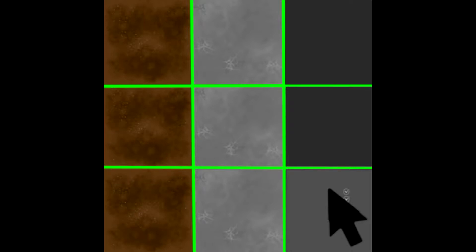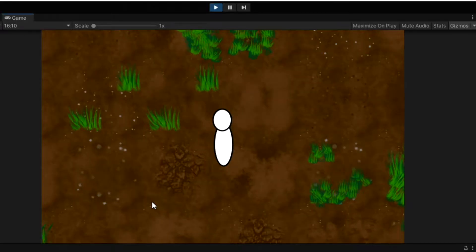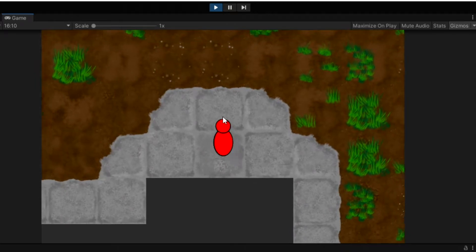So yeah, this week we're gonna try to destroy the mountain. When I click on a mountain it should destroy it — remove the tile from the map, like that.